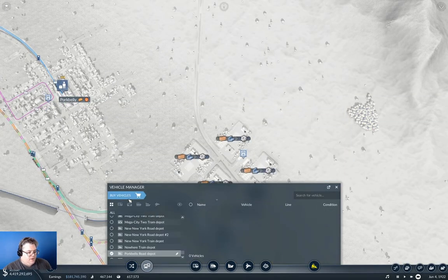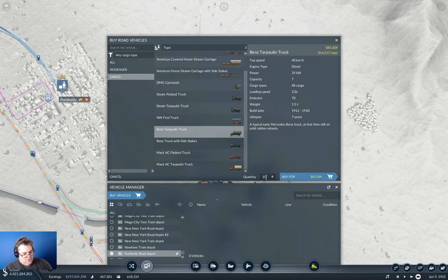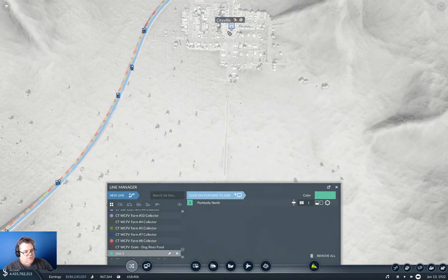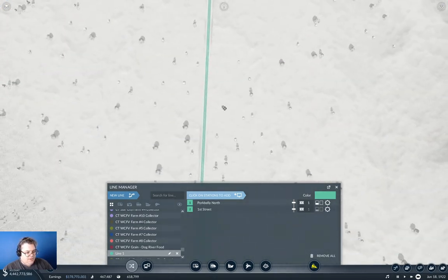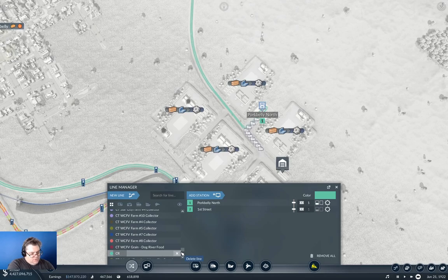Now I can buy — you know what, we'll go with the Bends. We're going to run 10 of them, which is probably overkill, but we're going to run 10 of them and go from here up to here. And this is going to be cargo road, and this is going to be the Cityville machines delivery.